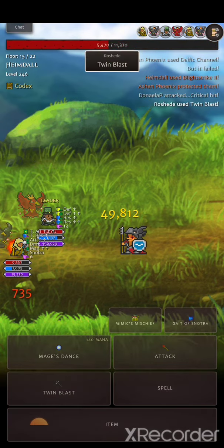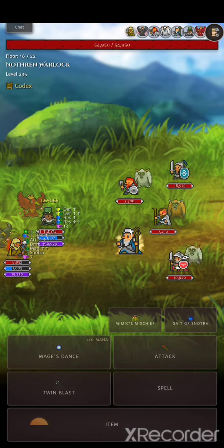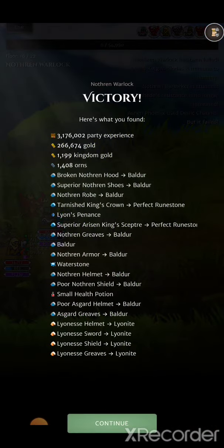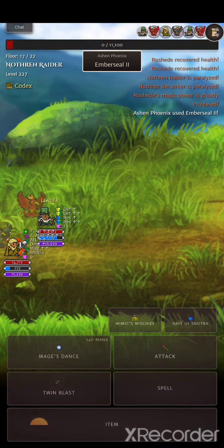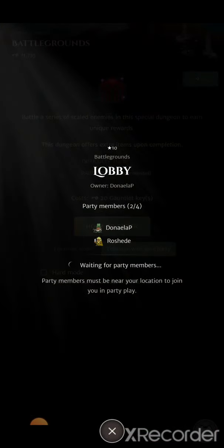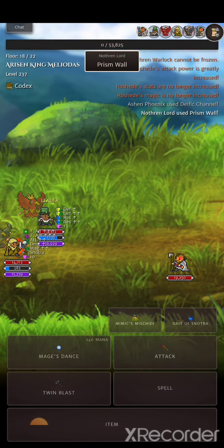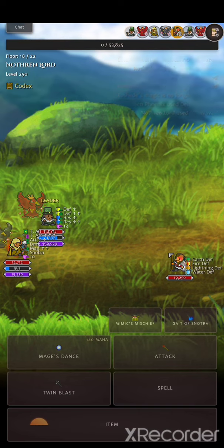I twin blast on turns that I don't need to use magic, just to save mana. It's very possible to miss every enemy — that's rare but it happens — and then you have to use the spell again and you don't have the mana for it.